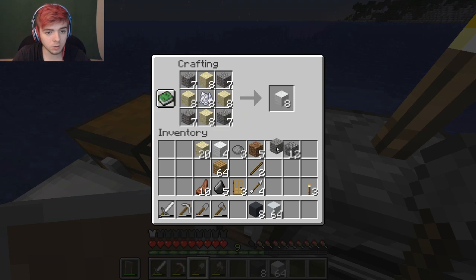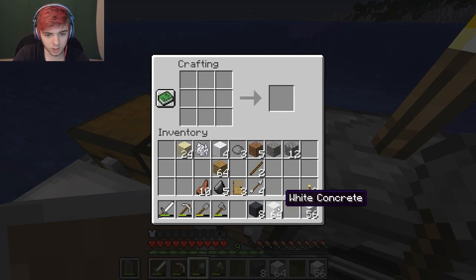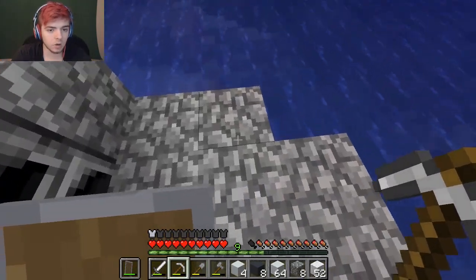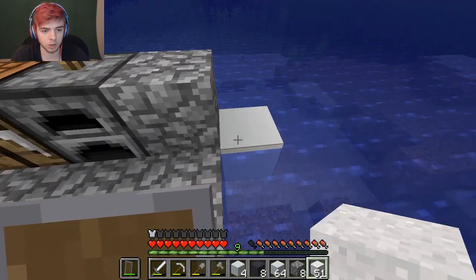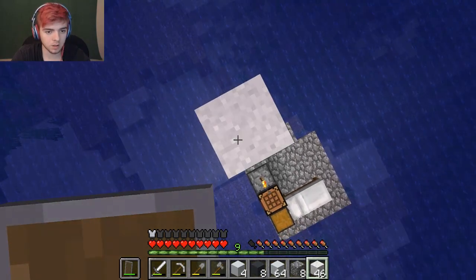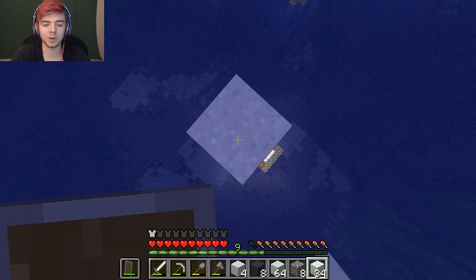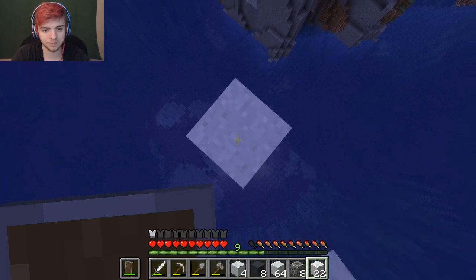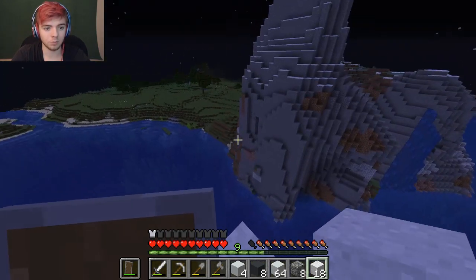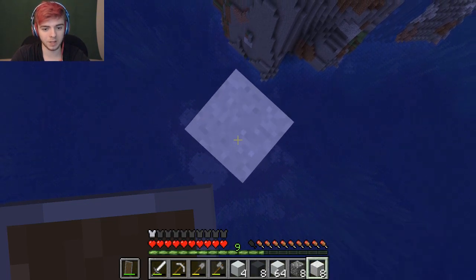That should about do that. Now I've got a ton of that to place down. I have a really good idea - I'll put this one here and then place these on top as high as I can go. I just figured it out! This is great - I'm going up really high. Since it falls like gravel, we're going to do that and then just jump into the water.